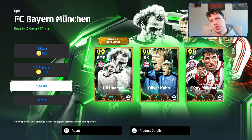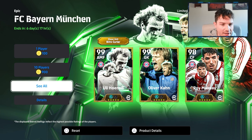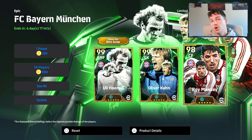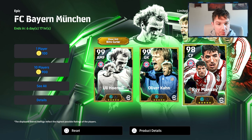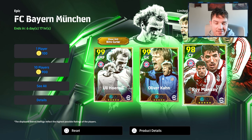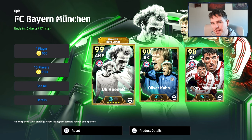Welcome back to the channel. We are back with a very quick Bayern Munich pack. We've got Honus Booster, Double Booster, Oliver Kahn and Roy McCoy. Roy McCoy is brand new in the game — he has never been in the game before, apart from obviously when he was playing. But that was a long time ago and that was in PES, not eFootball. So we're going to do a quick review of these cards and show you the best builds.